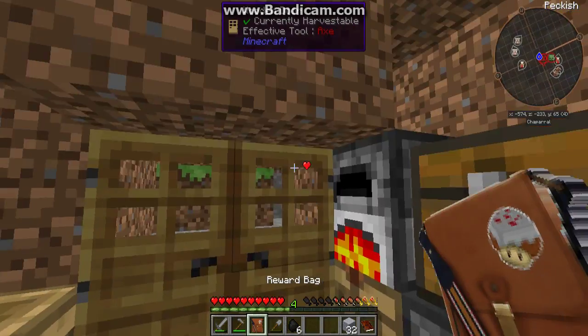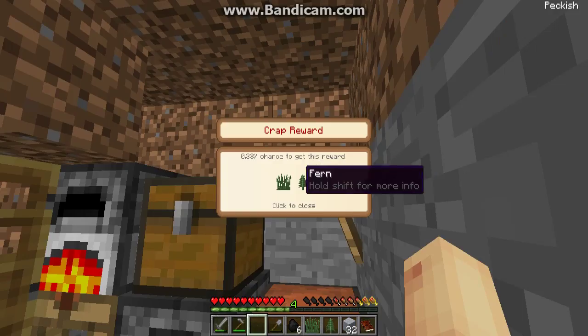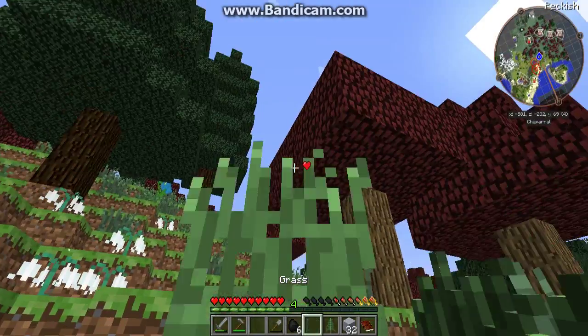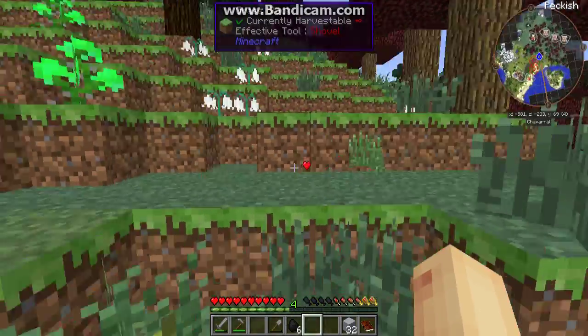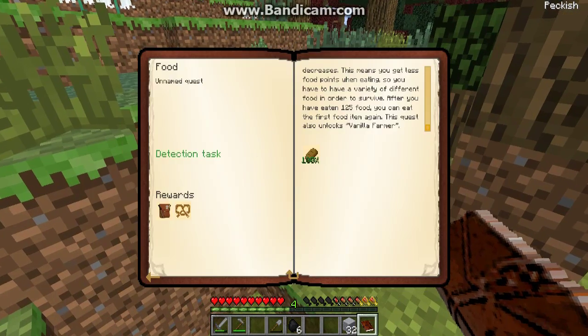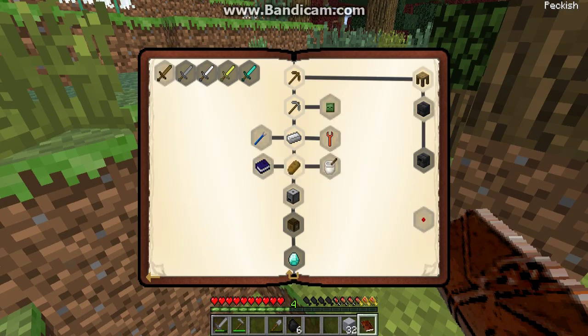Let's open the reward bag and see what we get. I've gotten some grass and some fern which is quite useless, so I'll just throw it that way. And next up, we unlock the agriculture journal and the Pam's tools too.